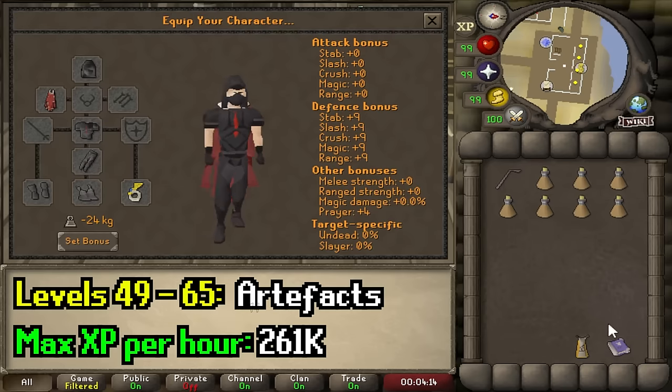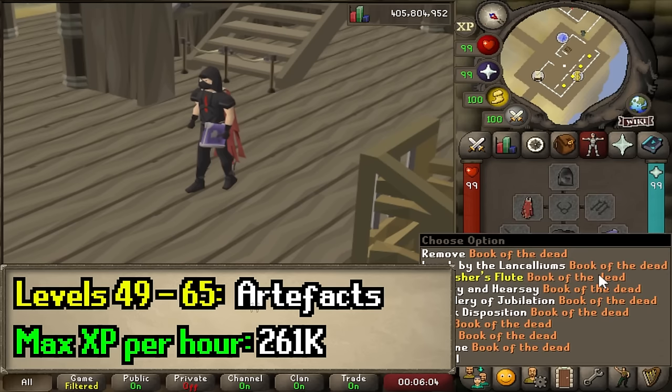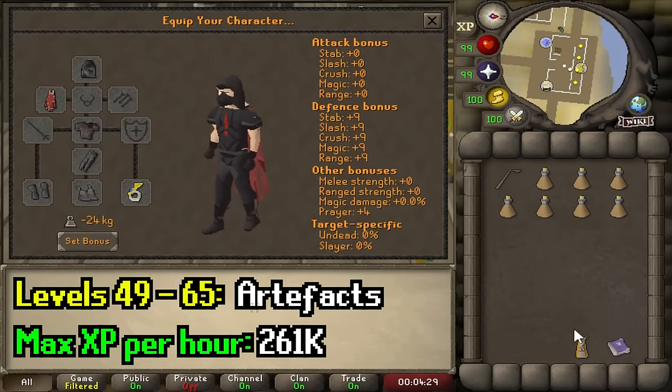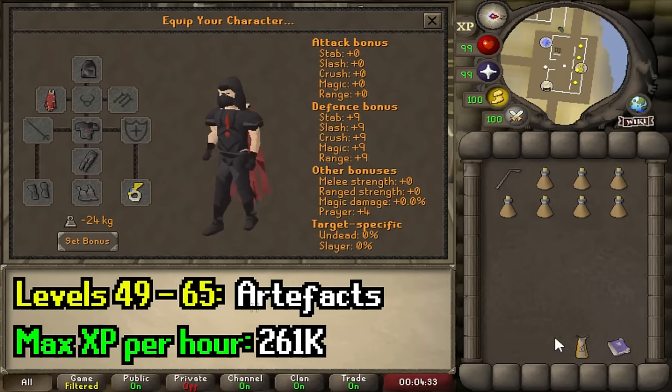If you have it, bring a charged Book of the Dead or Arceuus Memoirs, as they both teleport you to Port Piscarilius. You can equip it to teleport straight from the right-click menu. You'll also need something that can teleport you very far away from Port Piscarilius — it doesn't matter where, you just need it. You'll see why in a minute.